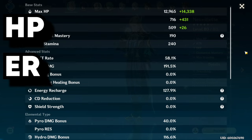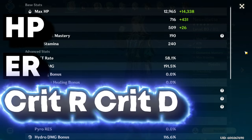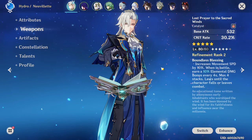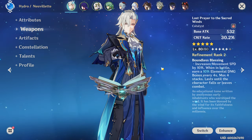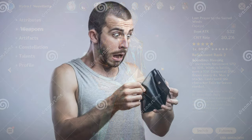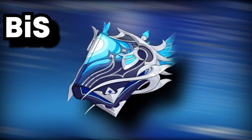Other stats? Also energy recharge, and of course crit and crit damage. Next up, his weapons. I am using Lost Prayer, as I am a broke bitch and I don't have the Battle Pass weapon. It does the job! But some other weapons of note are going to be the Tome of Eternal Flow, his best in slot.